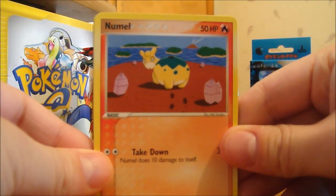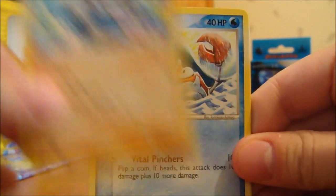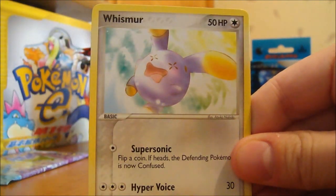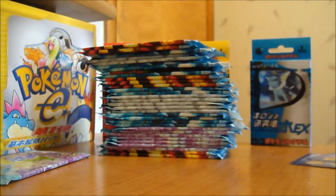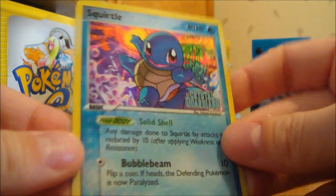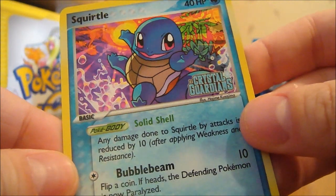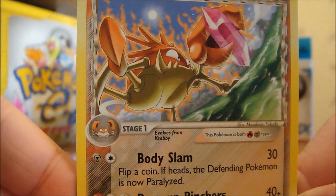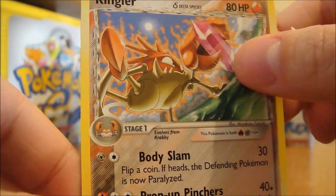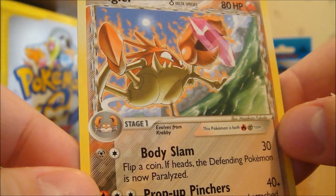Third pack: we got Numo, Mudkip, Metatite, Krabby, Whismur, Pokeball, and a Marshtown. My Reverse is a Squirtle — I like the background on this, it's awesome. My Rare is a Kingler. A lot of these cards have a Crystal theme to them, as you can see. Just trying to find that Crystal pull. Pretty sweet.